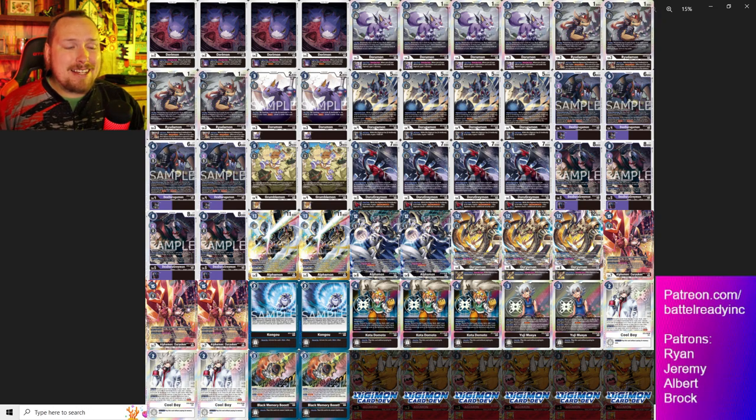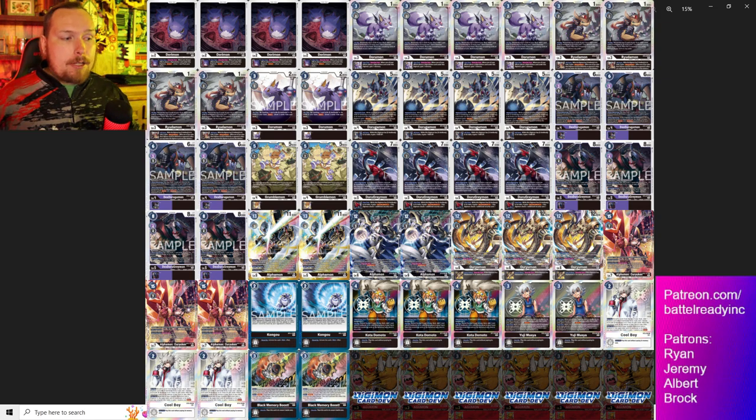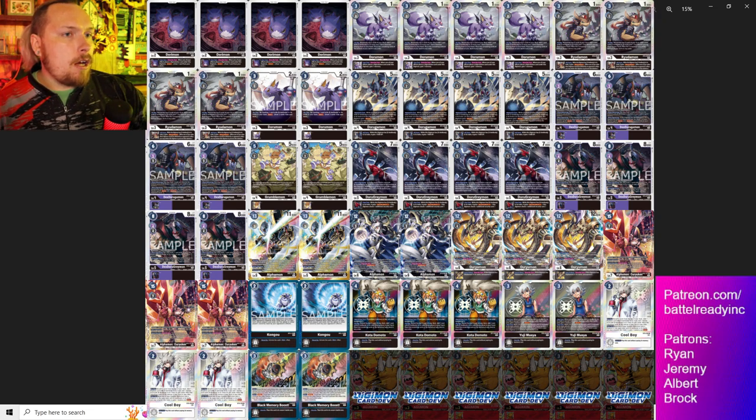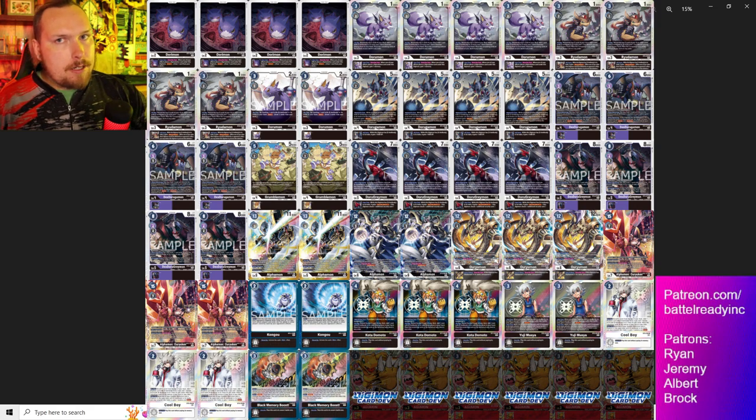I've got two Congos in here - would have been super strong if that had hit security. You can also just play it to pass turn to prevent your opponent from winning: it prevents the rookie with double Mimi from going off, as well as preventing the hybrid for game. They can clear all your security but can't win - very powerful. If they had played Congo to pass turn, they would have won the following turn since Green OTK had nothing. Lots of searchers: Cool Boys, Codas, and Black Memory Boost. I do have some changes to show you later this week, so definitely check back for that deck profile.